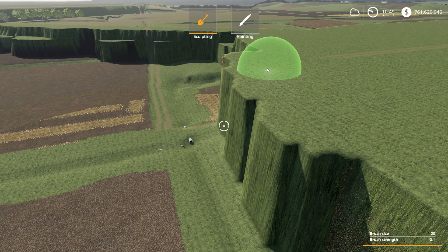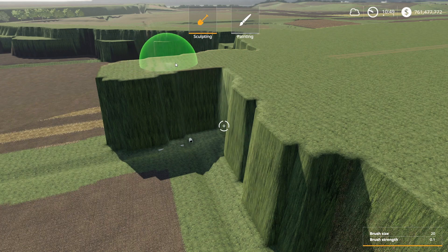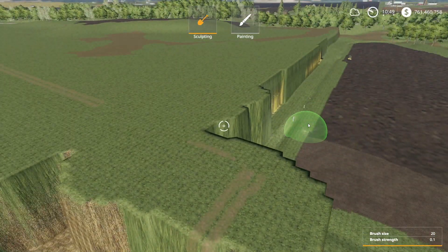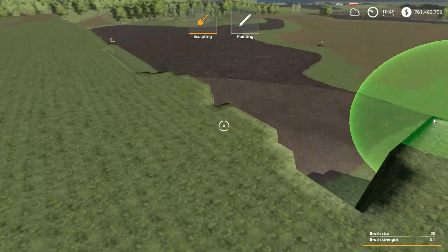Greetings y'all. It's Matt from the Green Arcade back playing some more Farming Simulator 19. We're still doing landscaping — we're trying to get some stuff filled in here. Don't want to go too much here because I still have some stumps down in this trench right here, so I've got to get those out. And I think we've still got plenty of stumps over here.